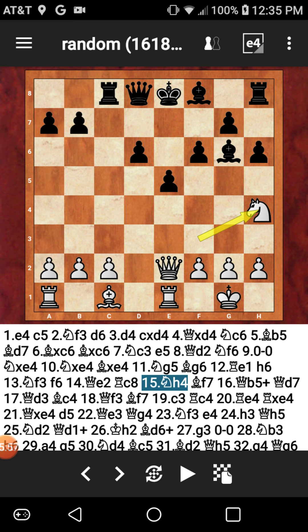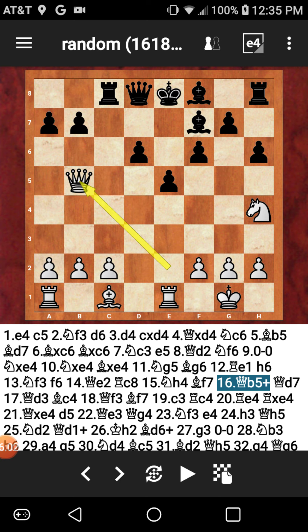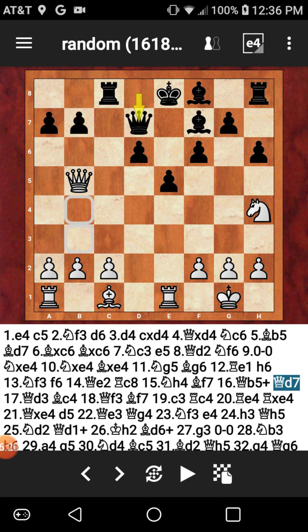My opponent plays knight H4, just attacking the bishop again, dropping the bishop back to F7. Now we see a check from white — queen B5 check. I just offer a trade of queens here. Why do I offer a trade of queens? Because I'm up a pawn, I have a much better center, and white only has six pawns. Meanwhile on my side I have seven. So offering a trade of queens here would be fine.